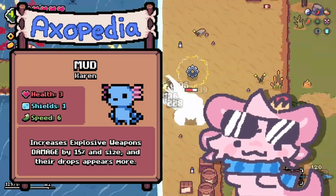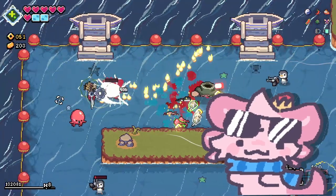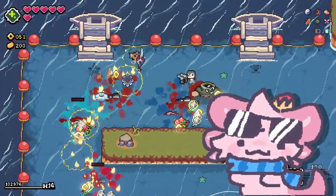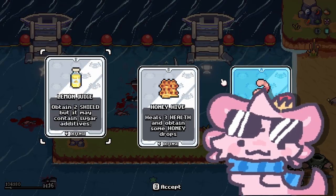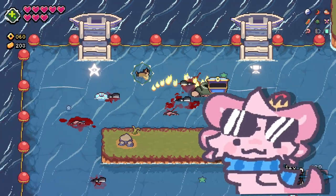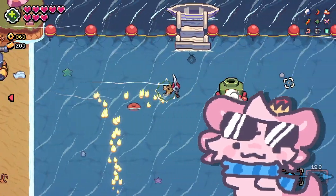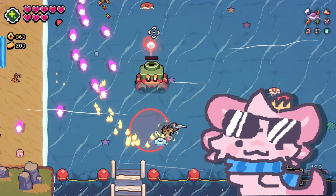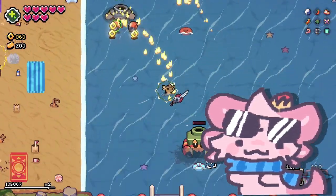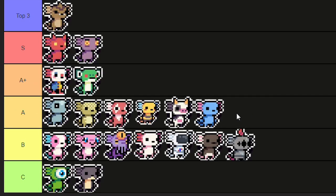I'm a big fan of explosive weapons — Buccaneer is very good — but the one thing they don't have is consistency against enemies with small hitboxes or very fast movement. This axolotl is very good for that because not only does it increase your damage, it also increases your bullet size, which is great for those small enemies you won't always hit. It also starts with one more shield than the other class axolotls, so I'm putting this in A tier.